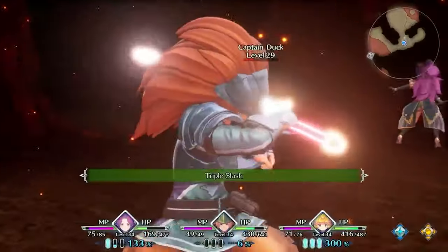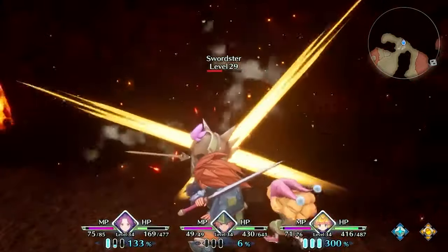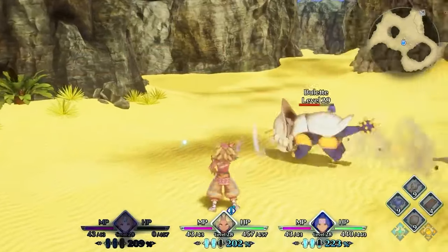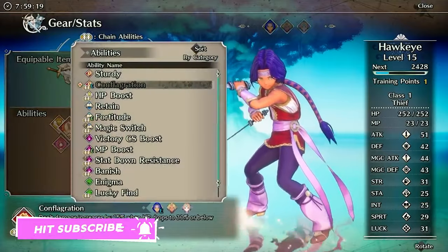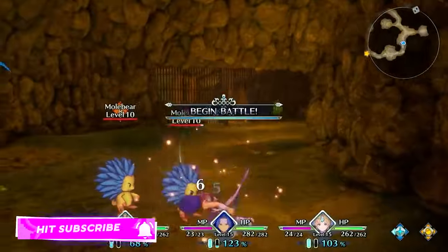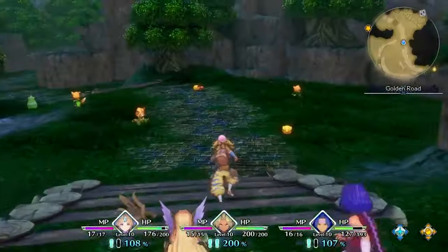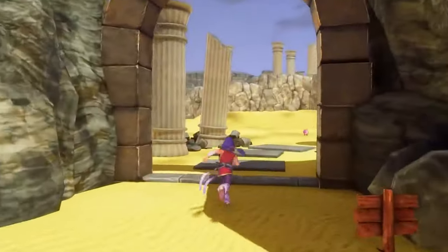You start by choosing your party of three, which is a very important step — every character has their own story and combat style. I personally went with Hawkeye, Reese, and Charlotte, though she speaks a little bit weird. The game starts with the first character you choose, and slowly the other two members are introduced. The stories are very intriguing, engaging, and can get a little dark, so if you're into more complex storytelling, you can definitely find it in Trials of Mana. The world is beautiful to explore.